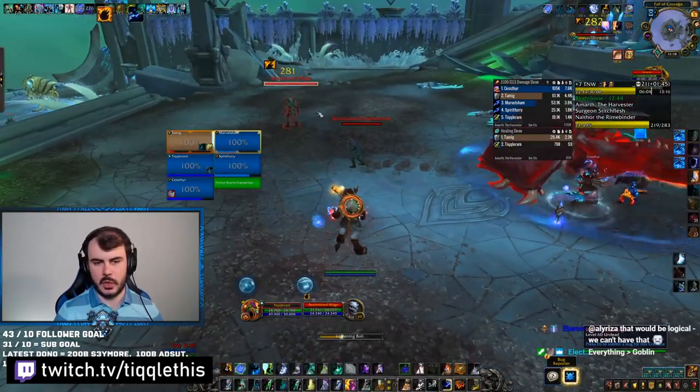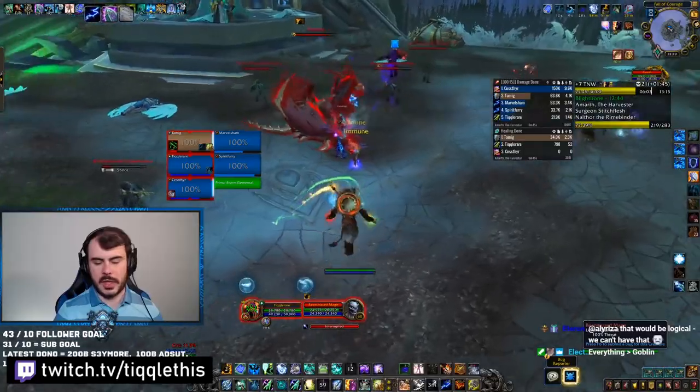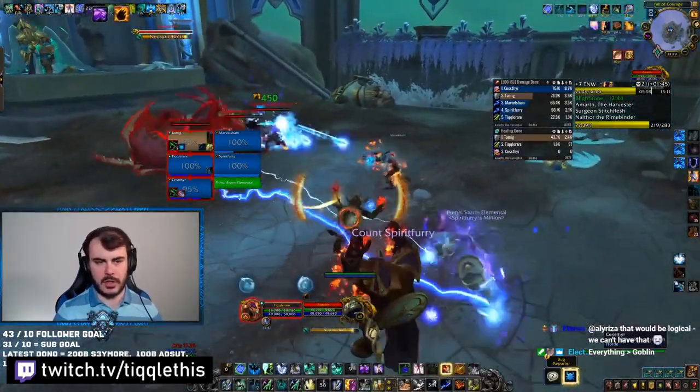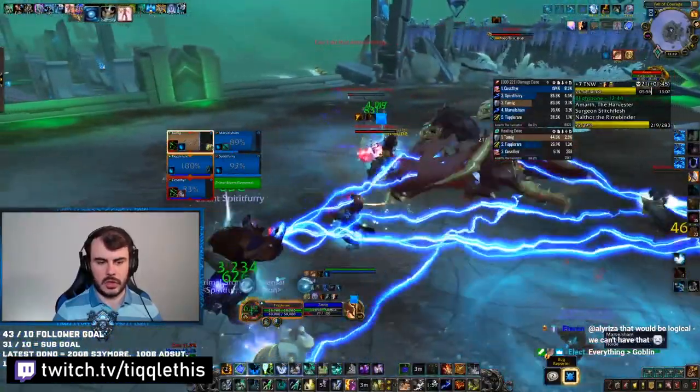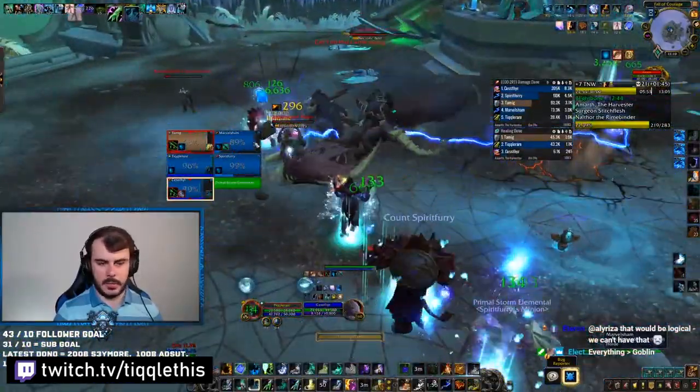On to the next boss. He's going to similarly spawn some adds that you need to DPS down right away. You want to interrupt those Frost Bolt volleys, group them up if you can, and then kill them dead. You need to do that very quickly before he tries to make them explode, doing huge damage.